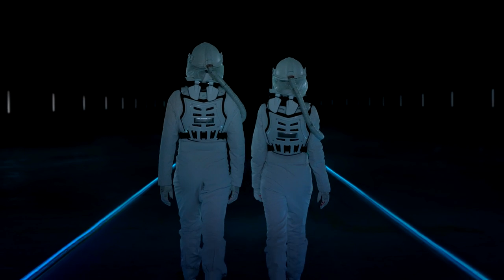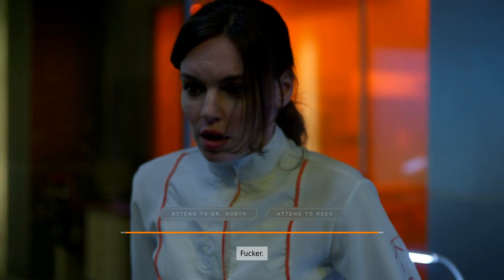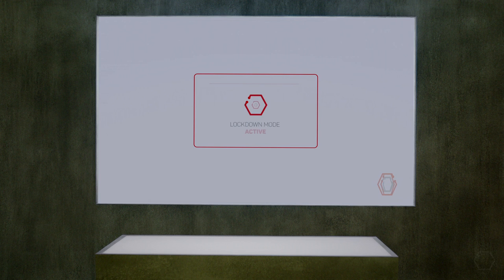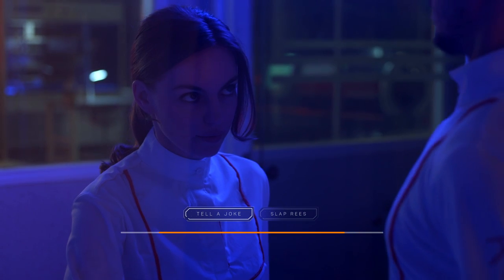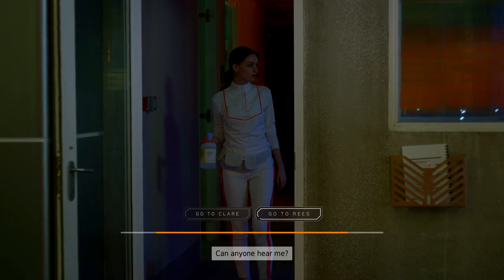In the little space suit segment, make sure you pick ignore. Make sure you pick Dr. North to open up the crate. Make sure you tend to her when she gets knocked out. In the back with Reese, make sure you tell a joke, and then make sure you search for a disinfectant.